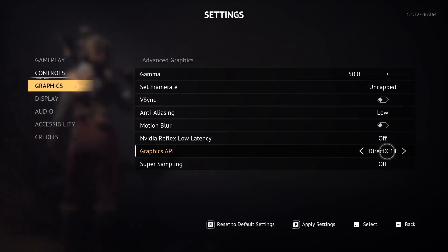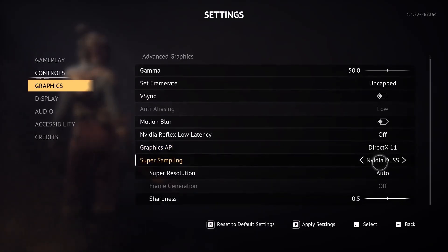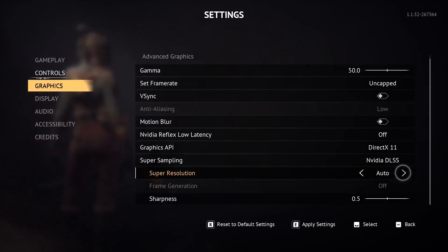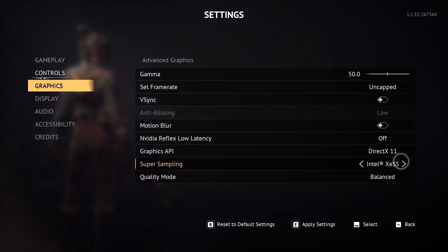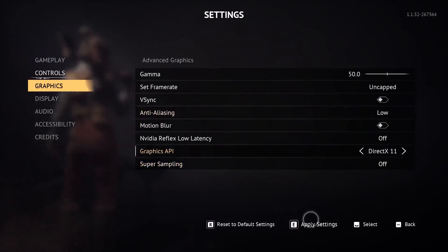If you are already using DirectX 11, you can change it to DirectX 12 and check. For super sampling, if you are using NVIDIA DLSS, you can turn off frame generation. If frame generation is on, turn it off — this has worked for many players. For super resolution, set it to Quality and frame generation to Off. If not using DLSS, you can simply turn off super sampling. Apply these settings.